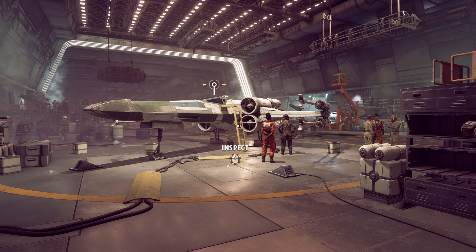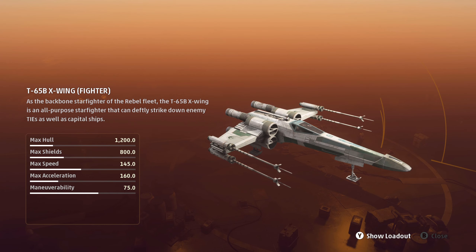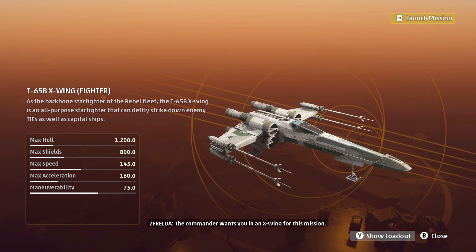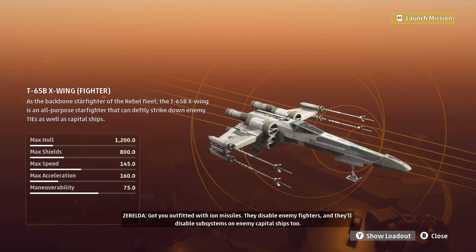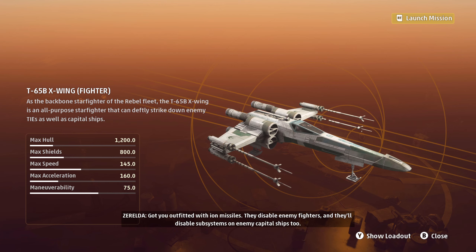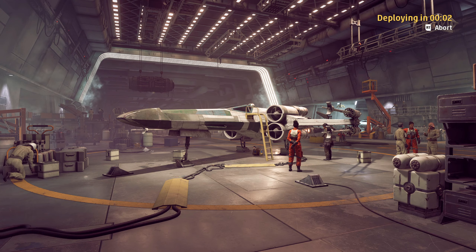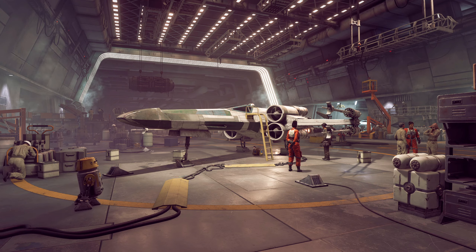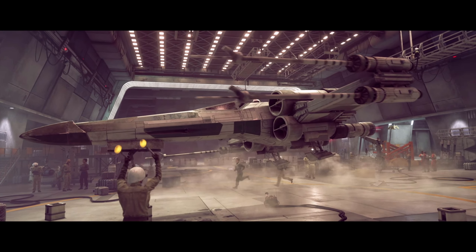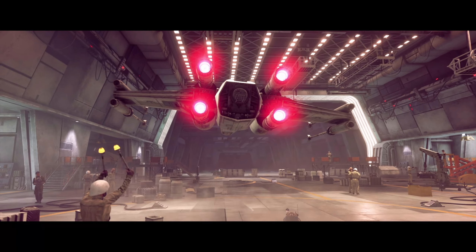Hello guys and welcome back to some more Star Wars Squadrons. We're gonna go on a mission — we're gonna steal an Imperial Star Destroyer. I don't mind being in an X-wing; it's my favorite ship after all.